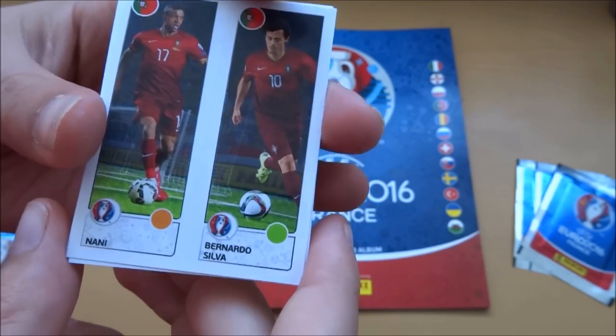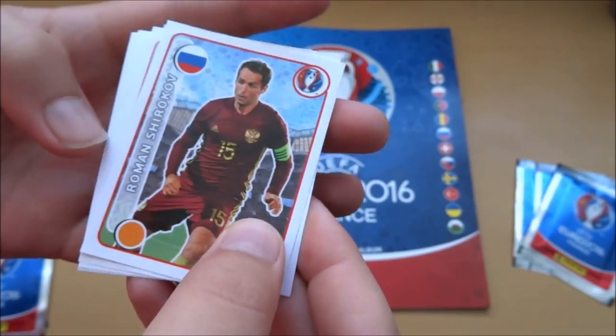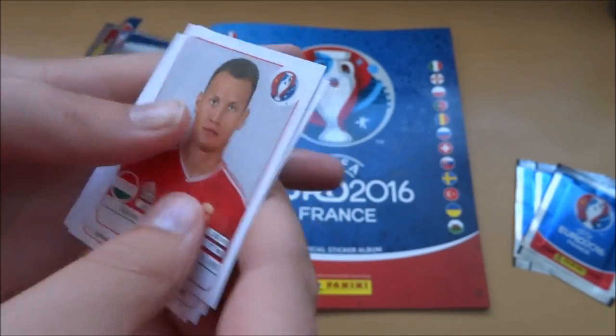And then we have two players from the starting line-up of Portugal, which is Nani and Bernardo Silva. Roman Shirokov as well. So that's us — decent first pack.